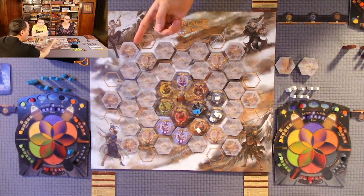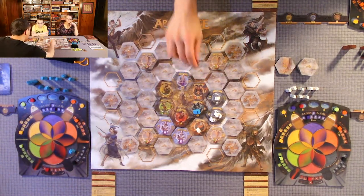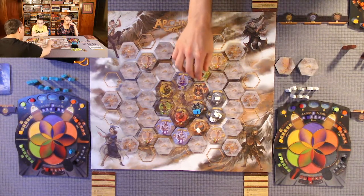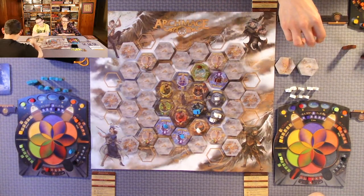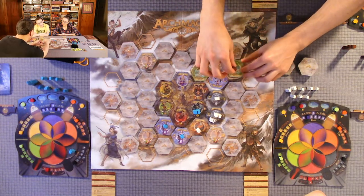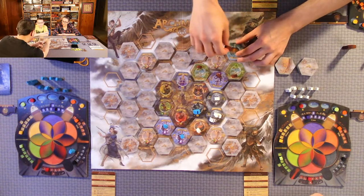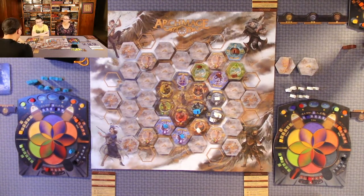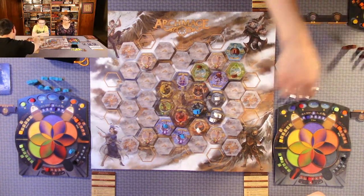The reason she can grab the card now is because she upgraded her apprentice. She goes to green and places her character there, but forgot to put followers out. Anthony takes moves one through five and lands on a camp — so he gets one follower for discovering it and three more from his supply for ending there. That ends Anthony's turn. Everyone is reminded to move their planet.